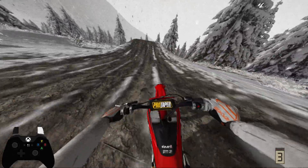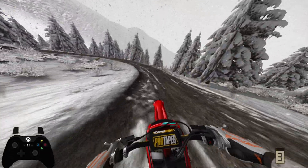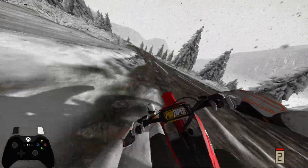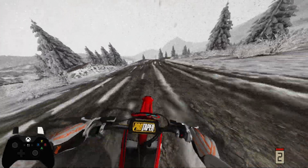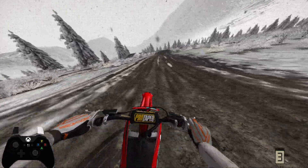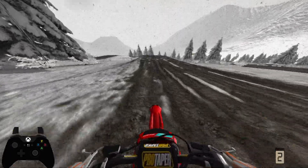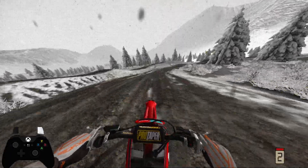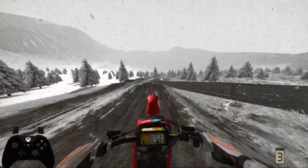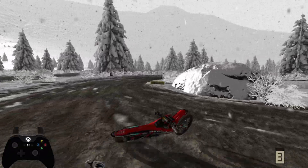Third gear — scoot right across. Above that little speed check, another monster double. Like I said, I'm trying to do better with the inside and outside ratio. Get up and over this tabletop — boom, just like that — that's a lap!